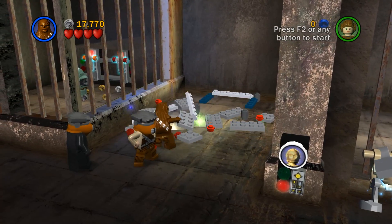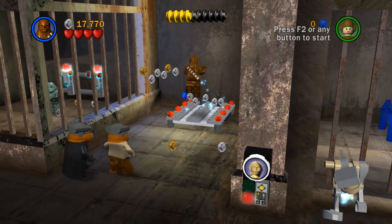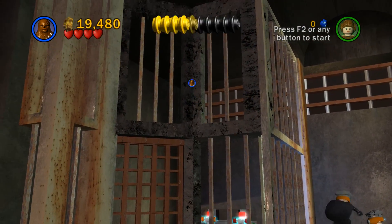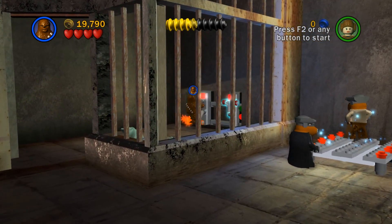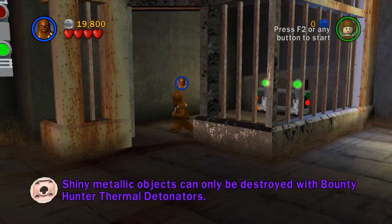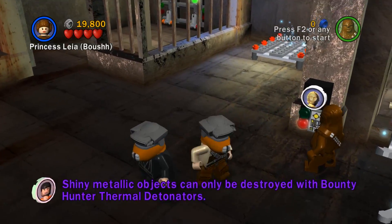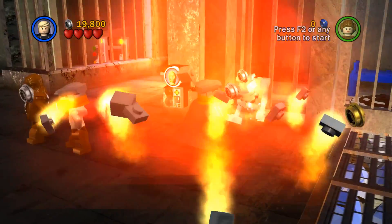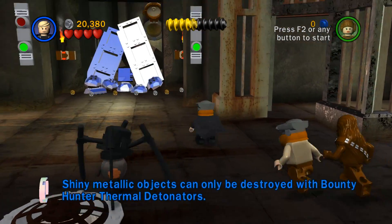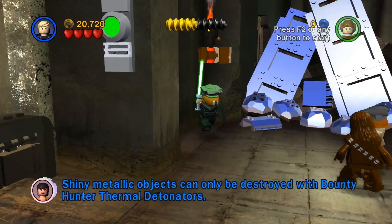Can I ride this? Weird — didn't realize that. That might become useful later. We can build something — what is this going to be? Oh, he can lift me — thank you so much! So down this way, got to be careful of this guy, and then we can pull these. It opens us up. Shiny metallic objects can be destroyed with bounty hunter thermal detonators. We don't have any of those so we'll have to take a pass on that. Just because we have the bounty hunter mask doesn't actually make us a bounty hunter.